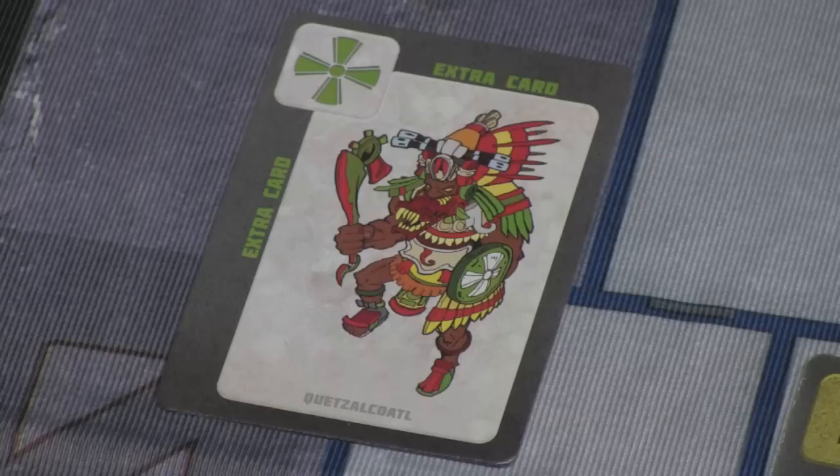There are three different teotl cards that you're supposed to play, and when you play them, the rules say you have to say their name out loud. Fortunately, they made the names easy — for example, this one is Quetzalcoatl. At least the rule book tells you how to pronounce it. When you play him, you get an extra card, so your hand size grows.